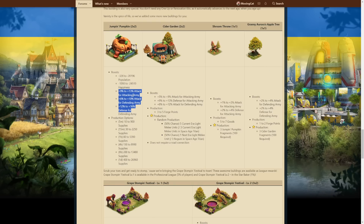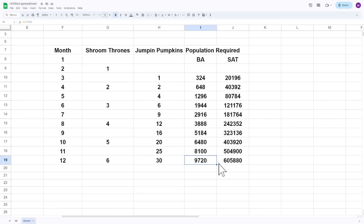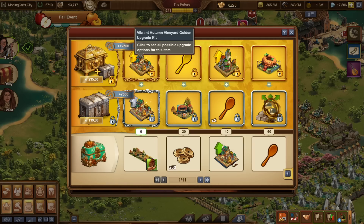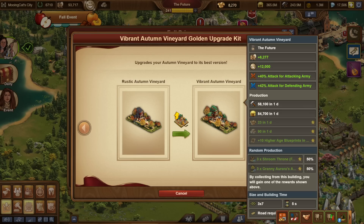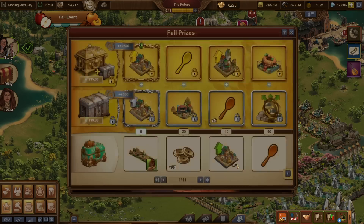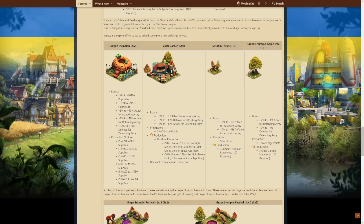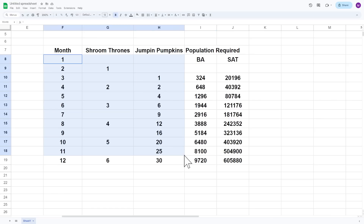I did a little bit of math. The way you produce Jumpin' Pumpkins: assuming you get the full building, once it's at the final level you get three fragments of the Shroom Throne every other day. You need two months to produce one Shroom Throne. Once you place a Shroom Throne, it produces three fragments of the Jumpin' Pumpkin, and you need 100 fragments for a Jumpin' Pumpkin — so from each Shroom Throne placed, you produce roughly one Jumpin' Pumpkin per month.